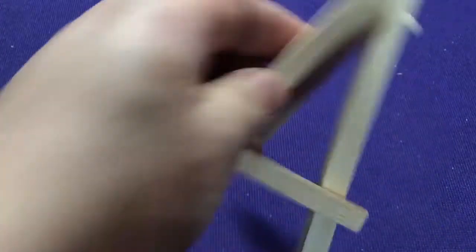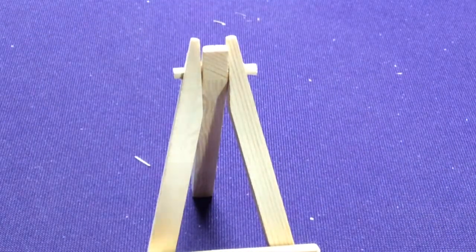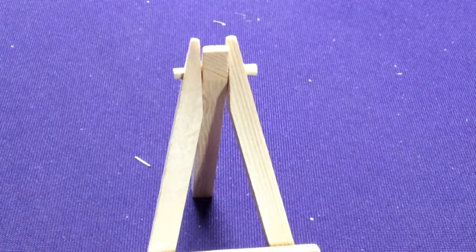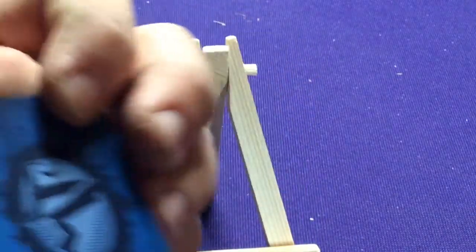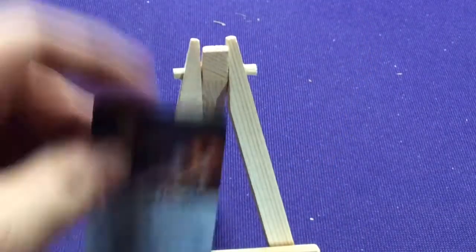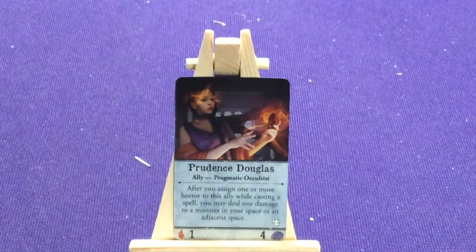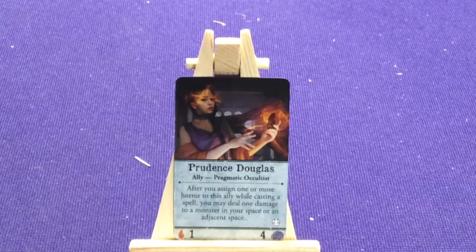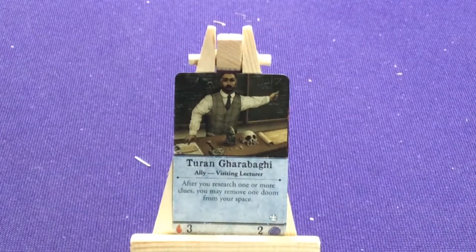These are all your signature cards. Some investigators start with them, some are optional and they can choose to get them or not. We also have a couple of allies, which are the blue cards — items you can get throughout the game. We have Prudence Douglas the Primordial Occultist, and Turing Gharaba the Visiting Lecturer.